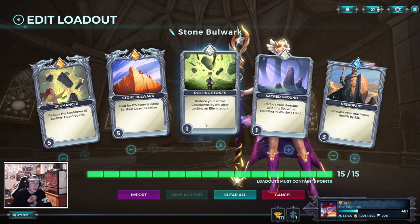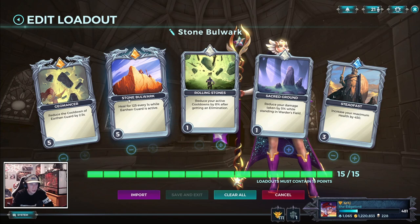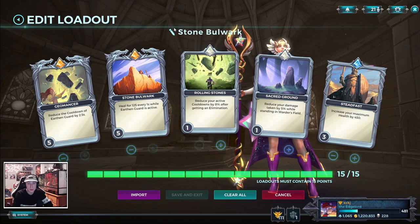Rolling Stone on 1, because 8% CDR is always good. Sacred Ground on 1 for the extra 5%, and then Steadfast on 3 because you want to be super healthy while you're standing on point. 450 health is a big portion, so it's worth investing 3 points into it. But without further ado, let's jump into some combos and then some gameplay. And I have a crazy announcement at the end of this video, so make sure to watch until the end.